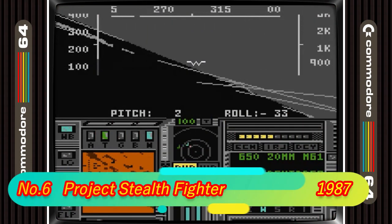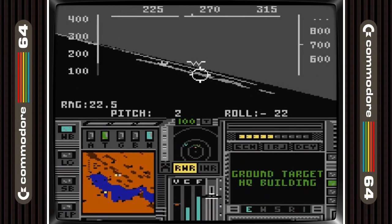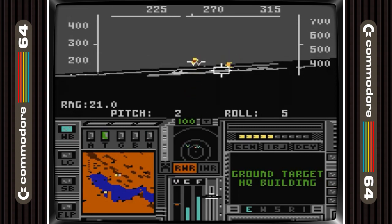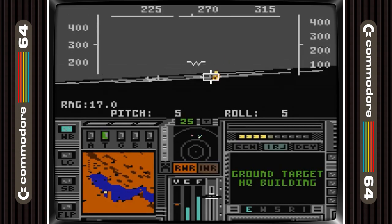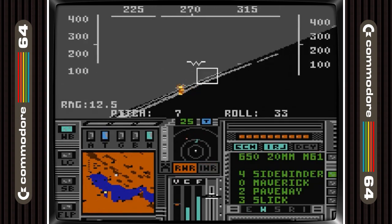Project Stealth Fighter is in 6th position. This is probably the best combat flight sim on the C64, and for 1987 it was astoundingly good. The manual is 124 pages, which makes it not one for casual gamers, although a lot of the manual is pictures and military bumf. The learning curve is pretty steep, but once mastered there is no better.